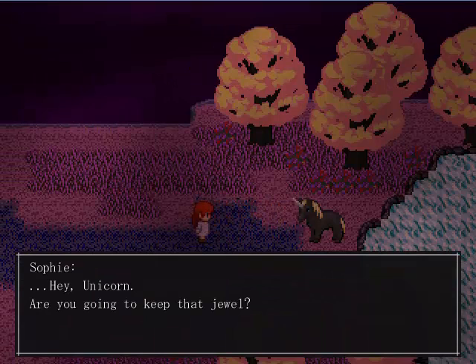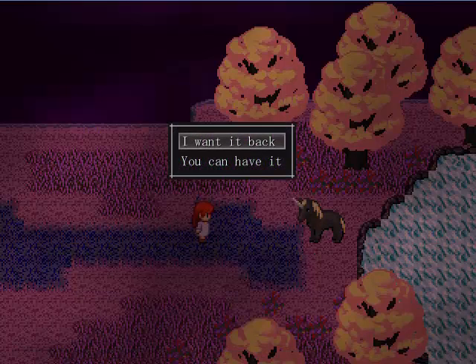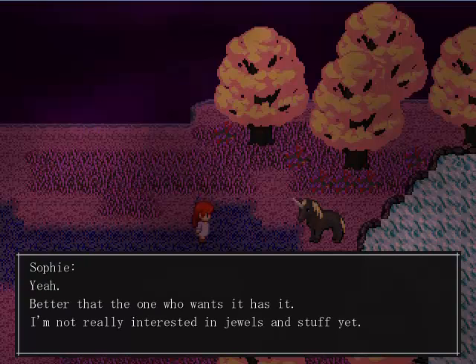I just noticed something — remember that one dating sim I'm making? The main character's name is Sophie. I was waiting to see how long it would take you to realize that, because I realized it at the beginning of the game. I noticed it like five or six episodes later. Hey Unicorn, are you going to keep that jewel? Nah, I just wanted to see, but if you need it I'll give it back. I think this is a big decision that changes an ending. I don't need it — I don't know anything about jewels, just keep it. I'm not giving it back later, are you sure? Yes, for sure — better that the one who wants it has it.